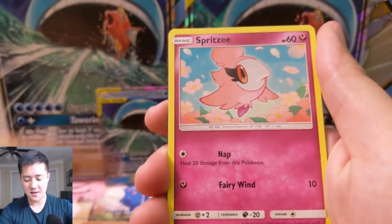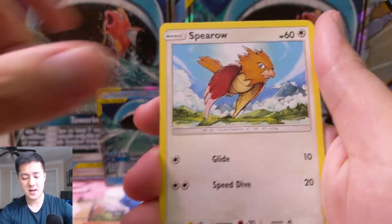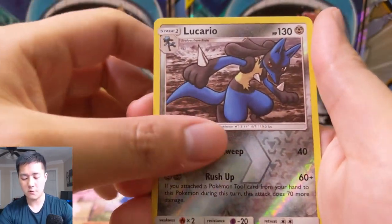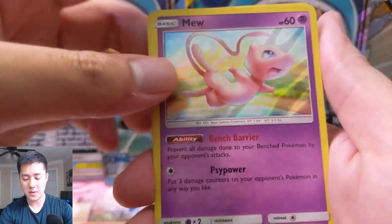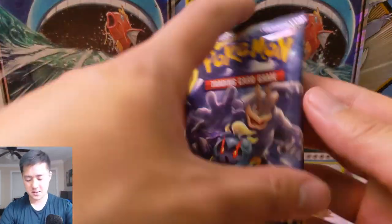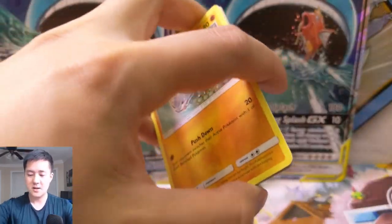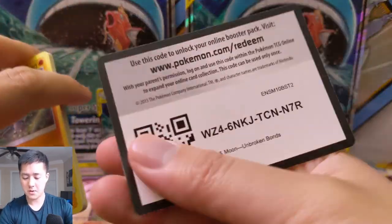Let's see if we can find that second good pull. We have Venonat, Spearow, and Lucario for the reverse, and then — not bad — a Mew! Not the hit I was talking about, but that might have to suffice. Let's see if we can get some last-pack magic for our Warlord Magikarp dual box opening.